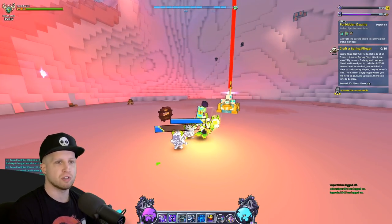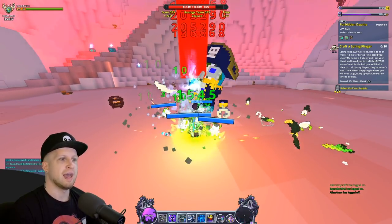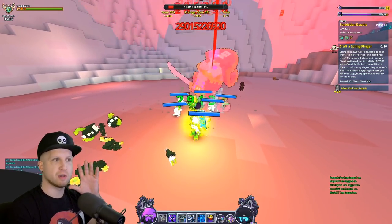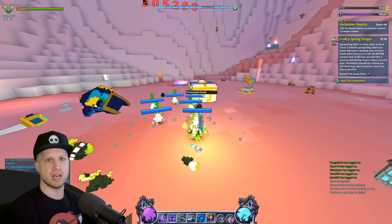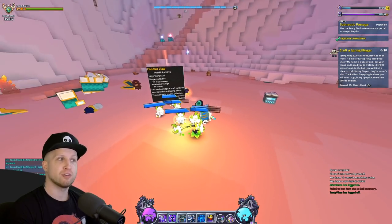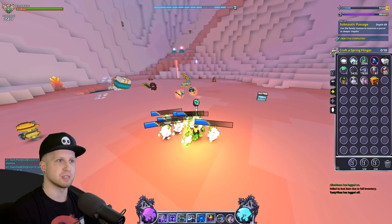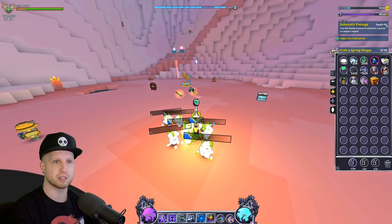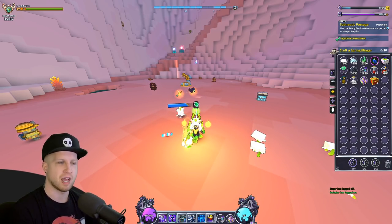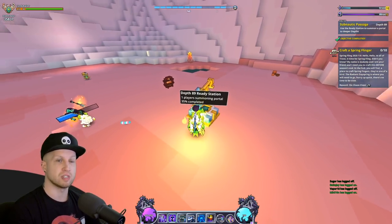Click yes and it teleports you to the boss room so everybody can complete the objective together. We kill the boss and that gives credit to your character for completing this floor, then you'd go to the deeper floor. You can see we got a pressurized chest. Every third depth you'll get a shadow vault. The depth itself is represented by numbers — we came in at depth 88 and are now going to depth 89.